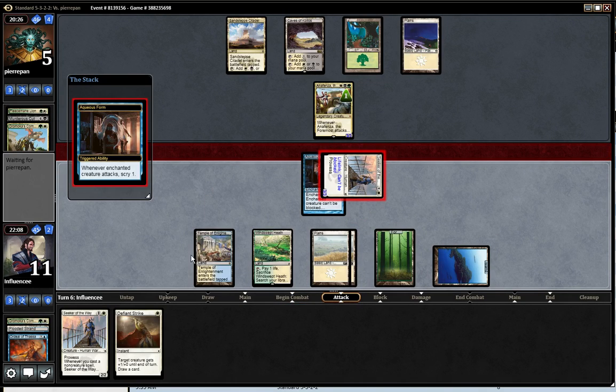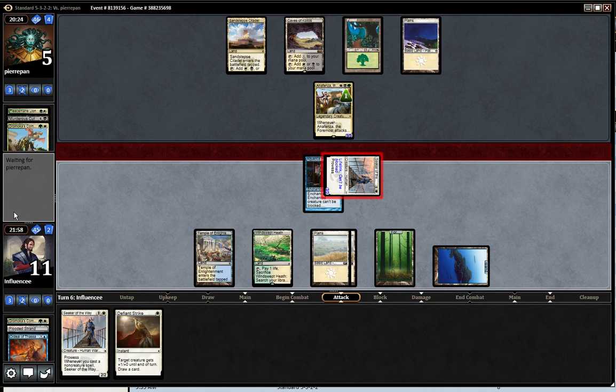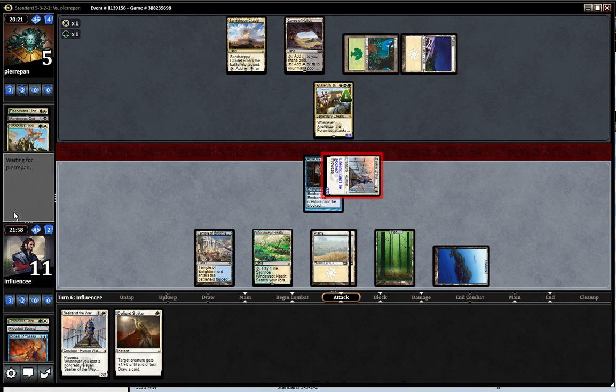I'm gonna scry before I draw — put that to the bottom. I could go for it, but no. He's got a removal spell I guess, or Boon Satyr — he could have a Boon Satyr. I don't know what he has.